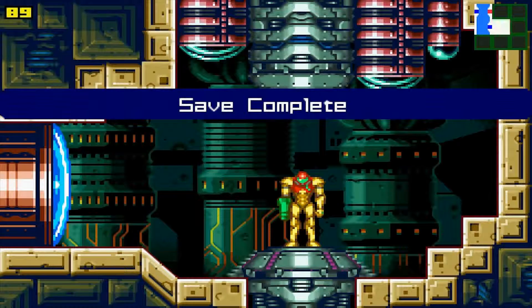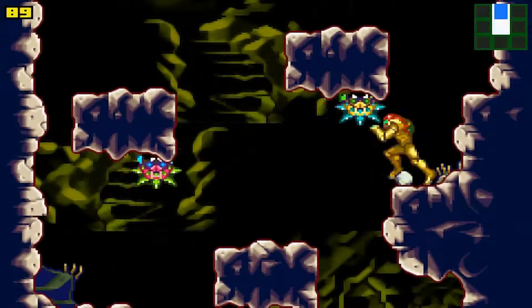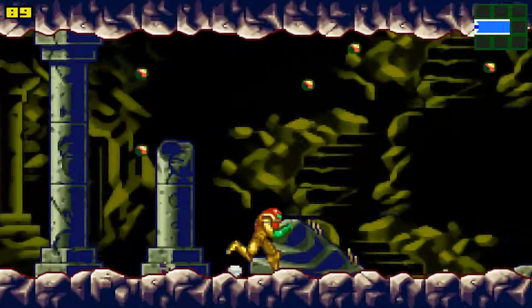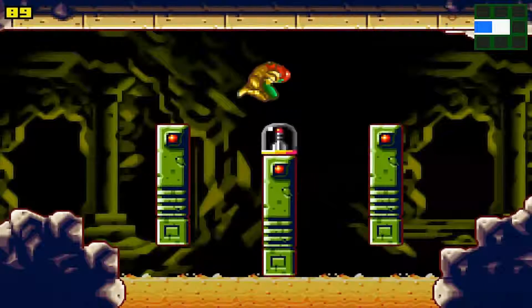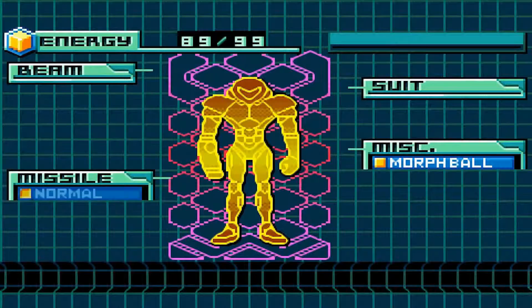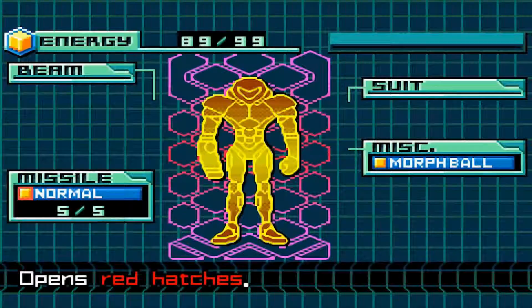This is turning into my Legend of Zelda Let's Play already. We're gonna head down here and grab myself a missile. I'm shaking — I'll get into that later. Missile tank. Press R plus B to fire — opens red hatches. Thank you for that bit of knowledge, game.